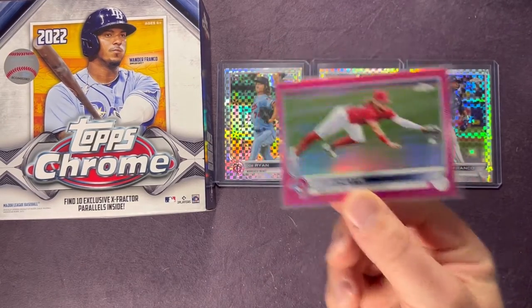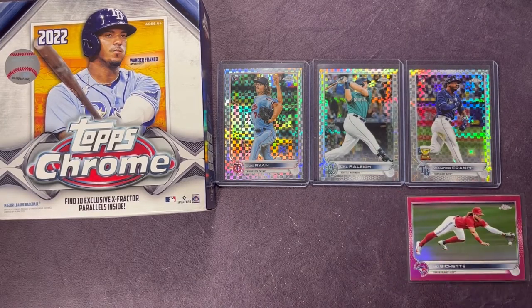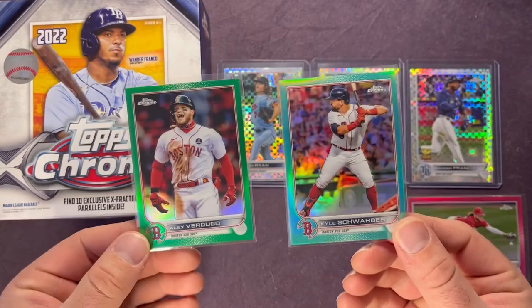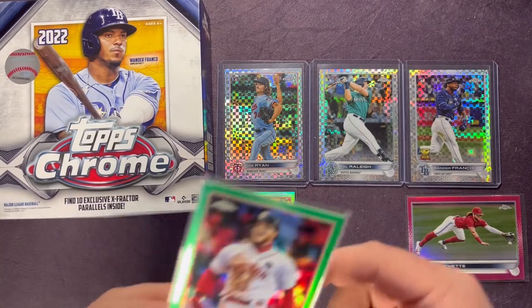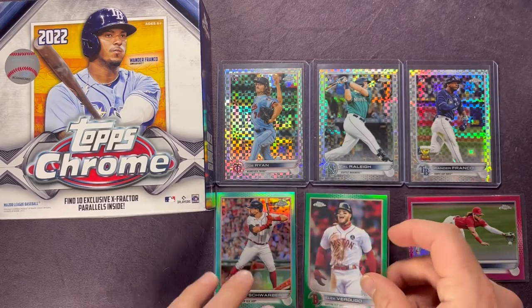In the blaster box we got a couple numbered cards — Kyle Schwarber and Alex Verdugo. Schwarber numbered out of 199 and Verdugo numbered out of 99. Pretty solid there.